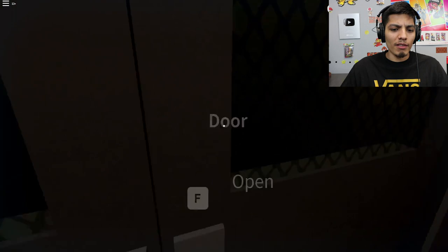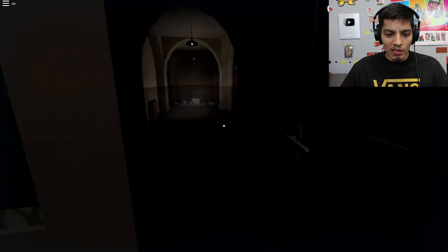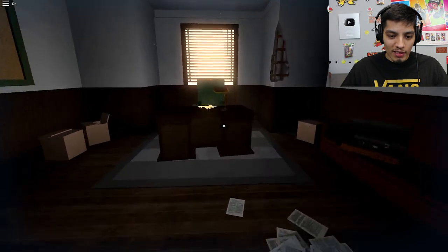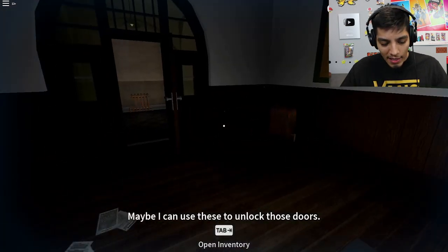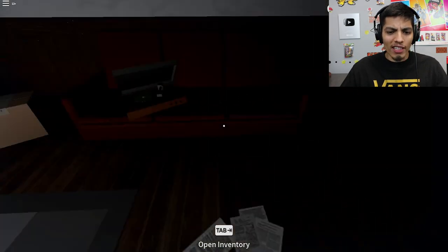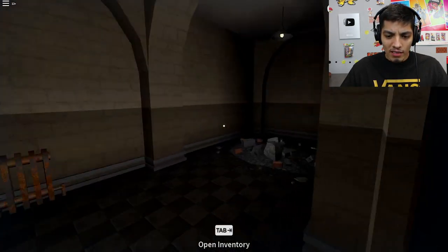Warden's office — that's where a key would be. Let's go check in the warden's office. Hello, Mr. Warden. Thank you for the keys — maybe I can use these to unlock those doors. We can carry a lot of stuff in our inventory.